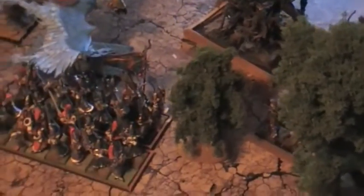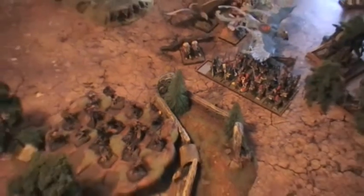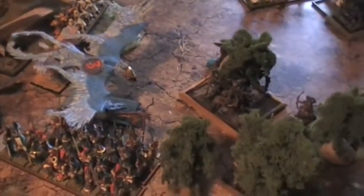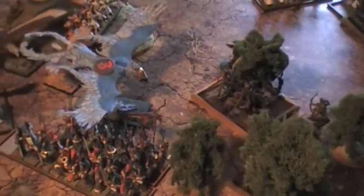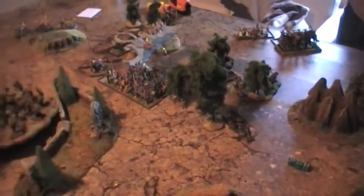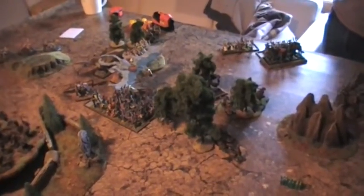The Archdruid dropped the forest right here, placing himself with the sentinels in the middle of the heap. There's a chaffing unit of blade dancers in the forest as well. The dryads are coming in on the flank of the swordmasters. These archers rallied, though they no longer have the gleaming icon. The Highborn Elves are clumping up in the middle and the Sylvan Elves are trying to chaff them and control the center. The Highborn Elves have lost very little, but already in turn two there's a lethal battle between elves in the forest — that might be to the advantage of the Sylvan Elves.